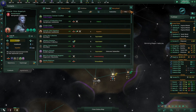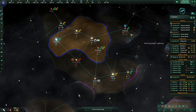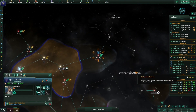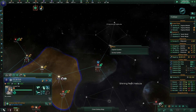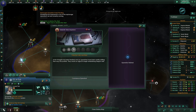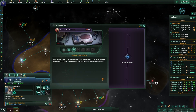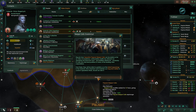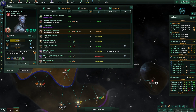We need to get back to work on the Vryn because they dropped to 49 opinion. Go survey that system. Espionage operation finished - sleeper cells established! Modifier added for 15 years. After 15 years we'll have more spies.